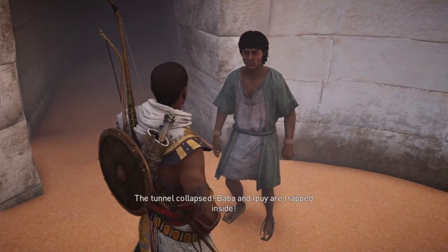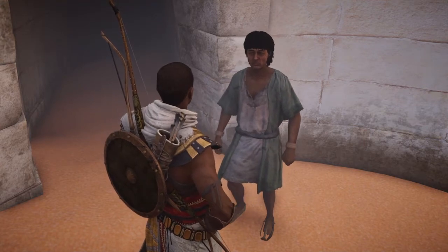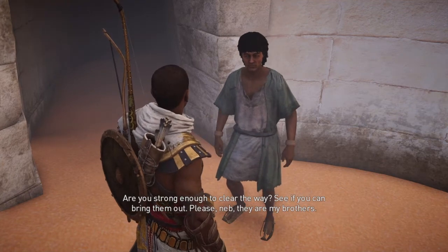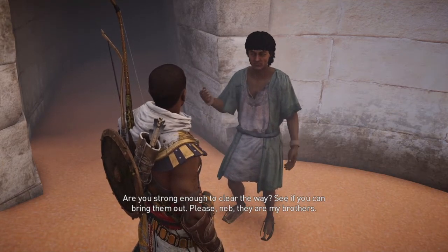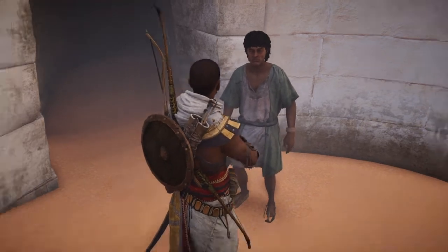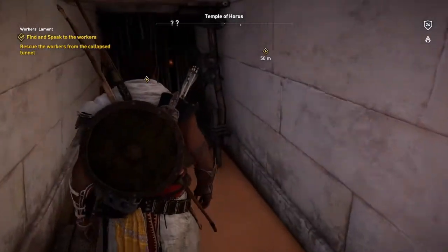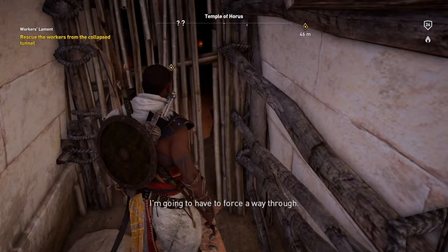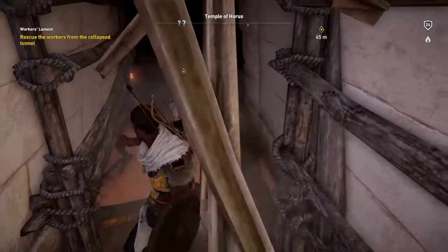"What happened?" "The tunnel collapsed. Baba and Ipui are trapped inside." "How can I help?" "Are you strong enough to clear the way? See if you can bring them out. Please, Neb. They are my brothers." "Stay here. I will do what I can." So once you've spoken to him, come down here. You'll find a gate — doorway blocked. I'm going to have to force a way through. Heavy charge, and smash.